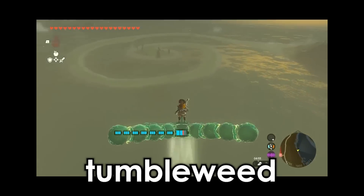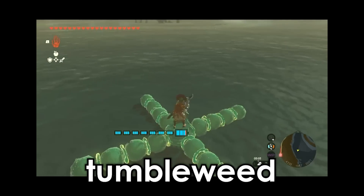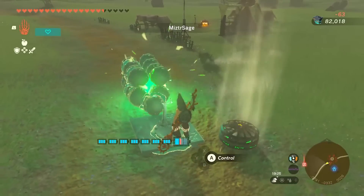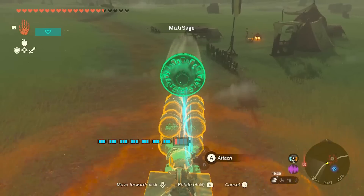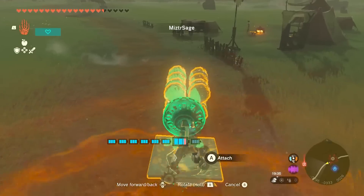Our resident tumbleweed expert Mr. Sage is back, making your old builds 10 times more efficient using — you guessed it — tumbleweed. Today he's showing us his Podracer build that uses a single fan to push 8 tumbleweeds at the front of the vehicle. When you point a fan at tumbleweed attached to a vehicle, it creates considerable thrust. Because, broken physics.